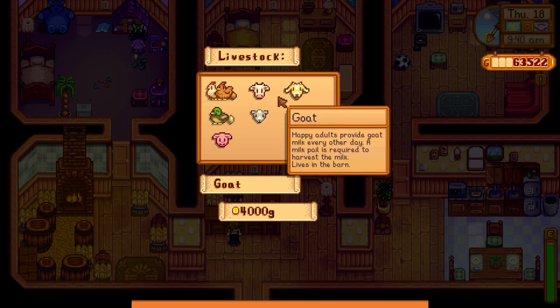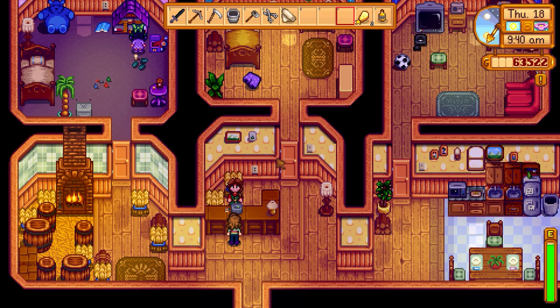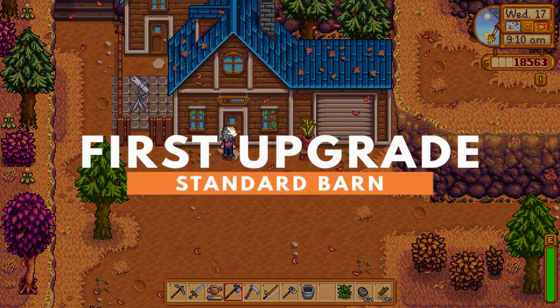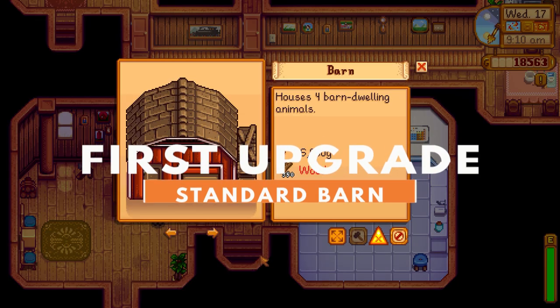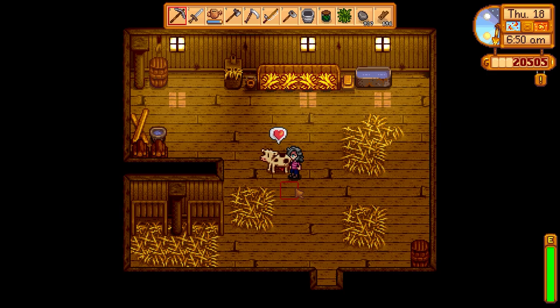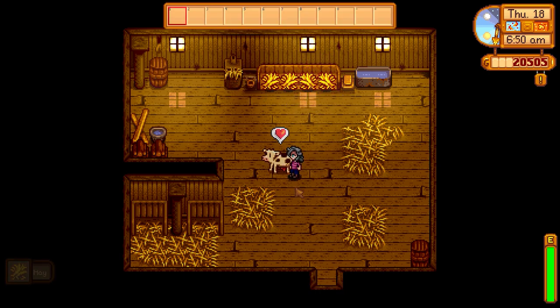There are a few upgrades and barn animals to choose between, and before you go buying 100 goats, you might want to consider all of your options. If you're ready for your first barn, all you need to do is talk to Robin at her shop. A standard barn will cost you 6,000 gold, 350 wood, and 150 stone to construct, and can be put on any empty 7x4 tile space on your farm. It will hold up to 4 animals inside. The first barn comes with a hay hopper, which allows you to access hay from any of your silos. You can gather hay from the hopper to place it on the feeding bench.